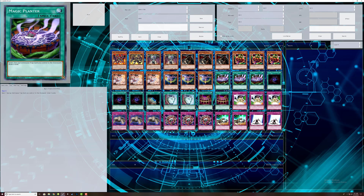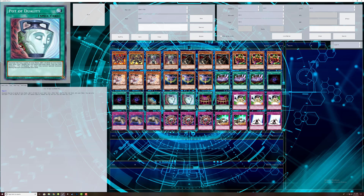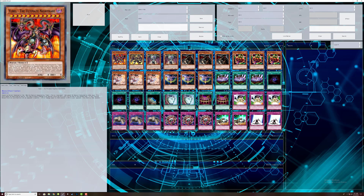Magical Planter because we run a ton of continuous traps. Lord of Darkness because we run a ton of Dark monsters. Double Power of Duality because you actually do not special summon all that much. The whole point is basically to bring out your UBell and sit on it — if they get rid of it, you bring up the next one, then the final one. Simple strategy.